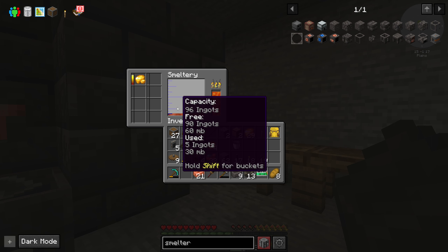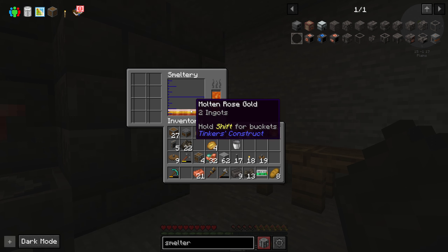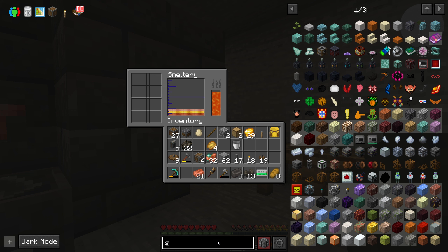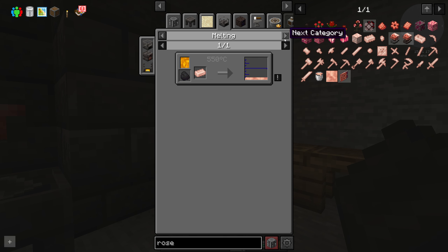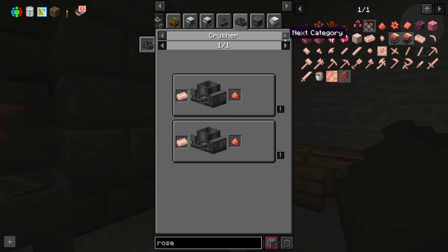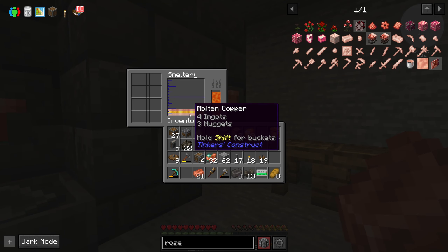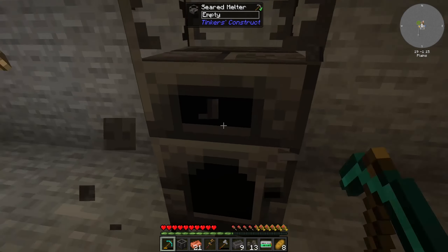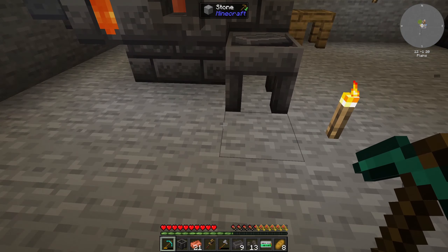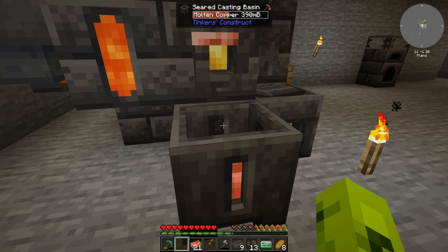Once that's melted I can switch it around and we'll be able to make molten nuggets. Oh, we're making rose gold — interesting. What do we use rose gold for? Silky cloth, rose gold plate — it doesn't look like it's used for that much, so I might have just made a mistake. I've gotta get that copper out of there though — four ingots and three nuggets. I can just break it out. Although it is nice that this thing runs on solid fuel so I don't have to keep making lava all the time.